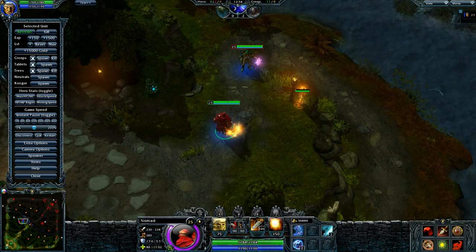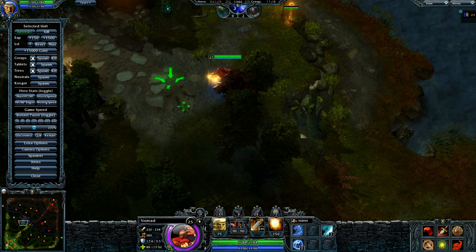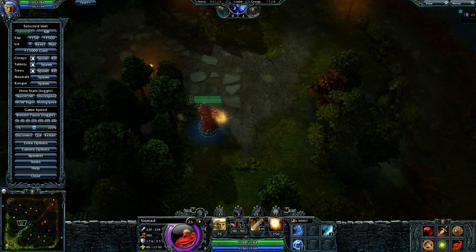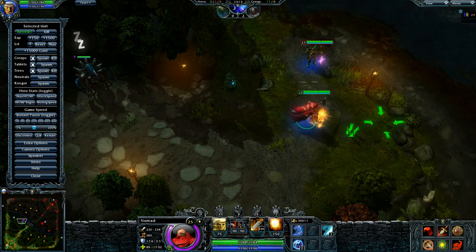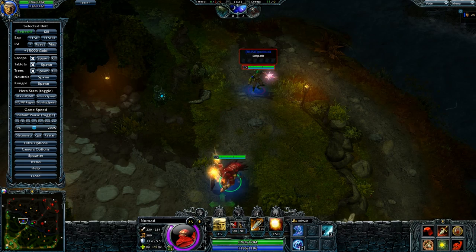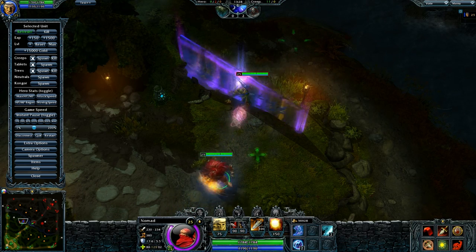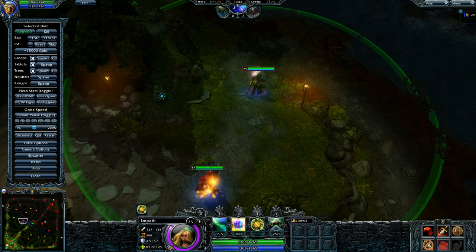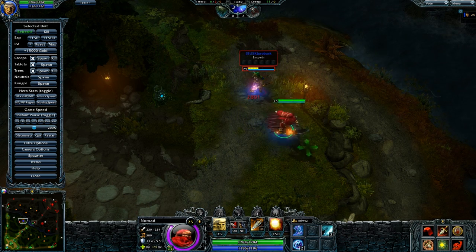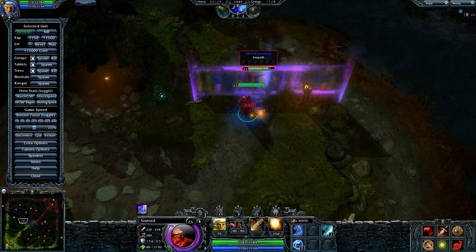The way it works is you hold that down and then you click somewhere, and your hero will try to move in that direction. This comes in handy - let's say you're against a Pharaoh and you want to face in a specific direction to get tapped out of the mummy walls. Also in a situation like this against an Empath, if she makes the wall slightly too close, if you just click you can't hit her because she's not outside the wall. But if you use Direct Pathing, you're going to be able to hit through the wall. So that's how it works.